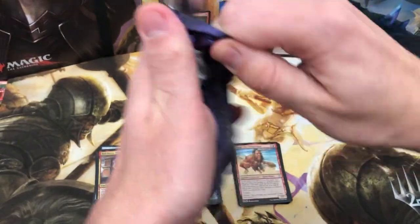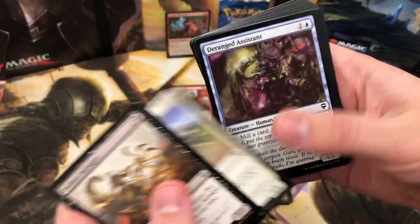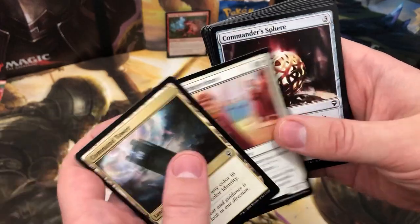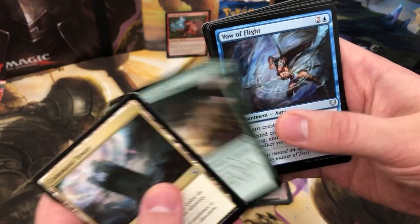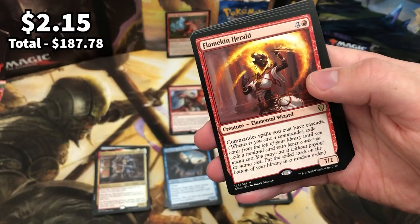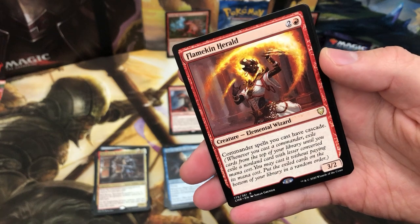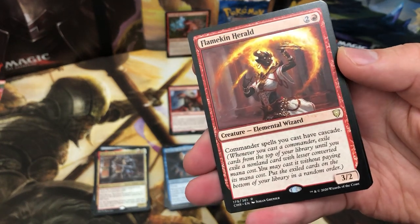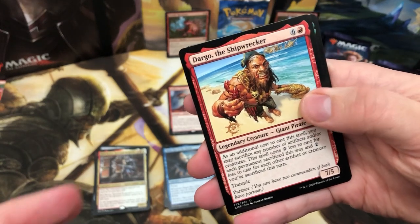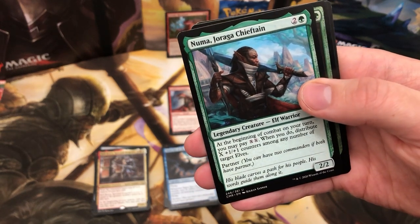My last box on this channel was Zendikar Rising — it was alright, a bit of a stinker, but do check it out. Another Command Tower. Meteor Golem — nice little uncommon, good to see back. Flanking Herald — there it is, the first cascade! Commander spells you cast have cascade — that is pretty damn cool as far as cascade and Commander goes. Non-foil Dargo in the last pack and another Numa Drugara Chieftain — is that the first duplicate commander? And a Three Visits foil.